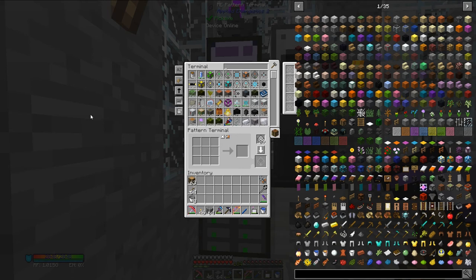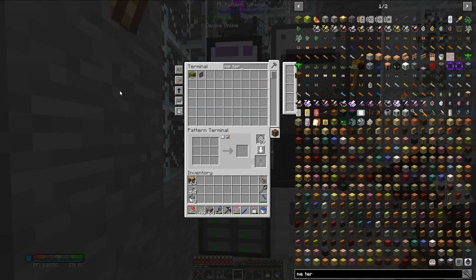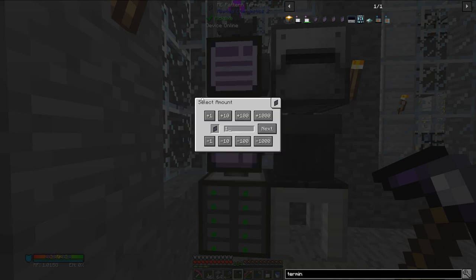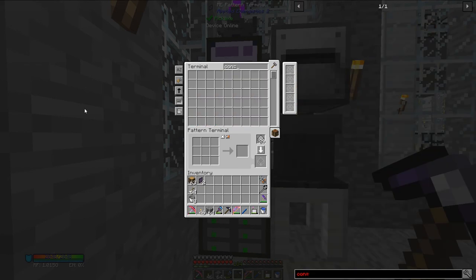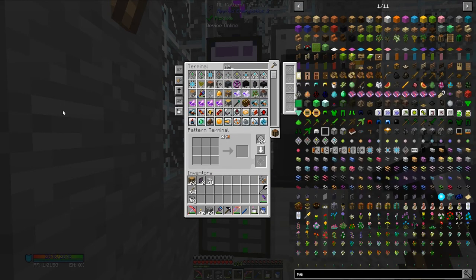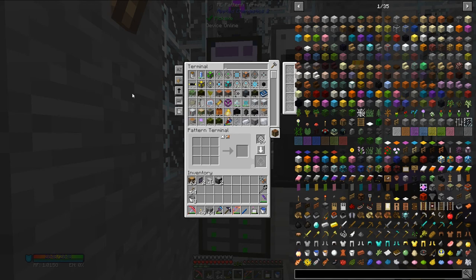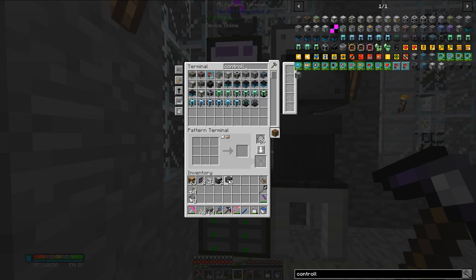First, I want to set up an Applied Energistics system for the setup, so let me grab a few things. First we're going to need some terminals - I actually would prefer the crafting terminals - and there's a reason why I'm grabbing two, or more of an aesthetic thing. We're going to need some covered cables, some ME drives - two of those should be good - and then we are going to need a controller, an ME controller.